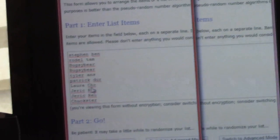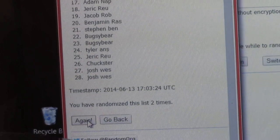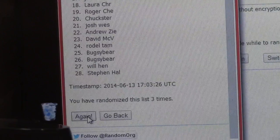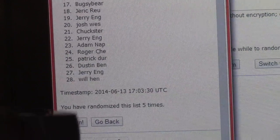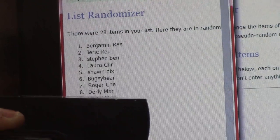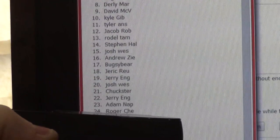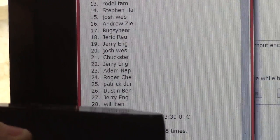Going to click each side once. Once. Twice. Three. Four. Five. BJ box on top. Will Hen on the bottom. Five times.